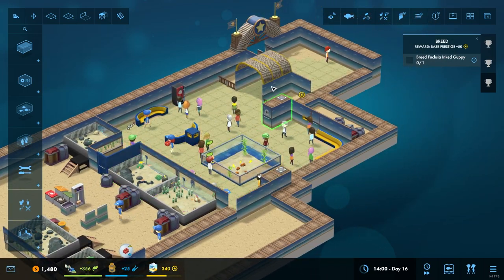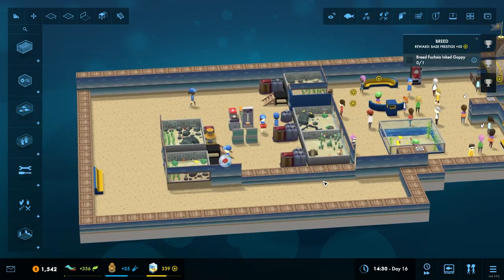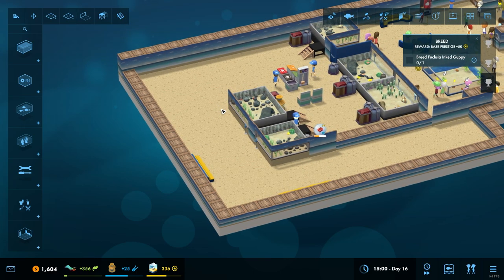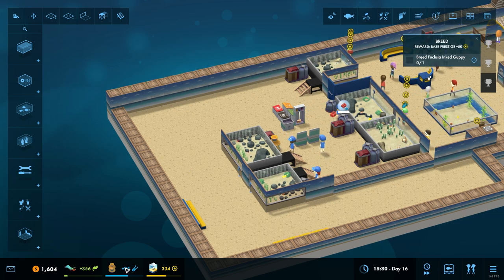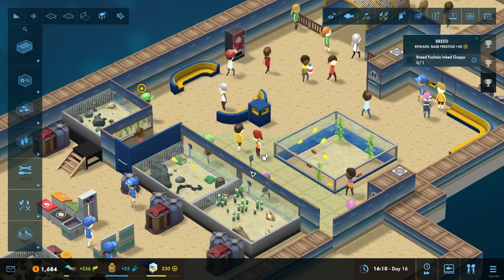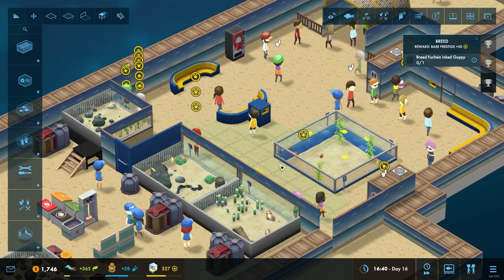Last time we kind of set up this initial welcome area. We are unlocking fish at a fair rate of knots, which is great, and we've got our first part of the big walkthrough appearing here where guests will eventually be allowed into this section to come around and see stuff. So we've just got to plan this out, be a little bit wary of money, and hopefully we can start bringing up science points. I don't think I've got a data sign on this one, so let's put a whole bunch of them around.